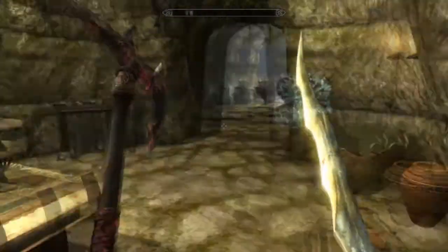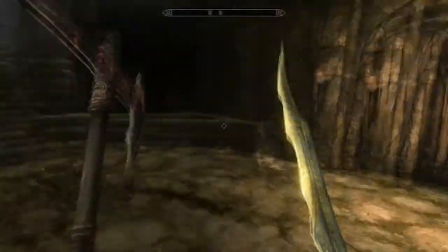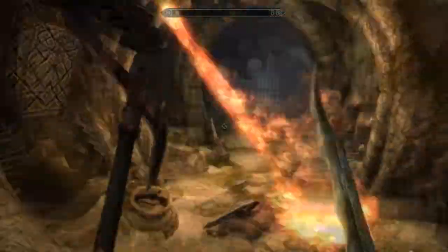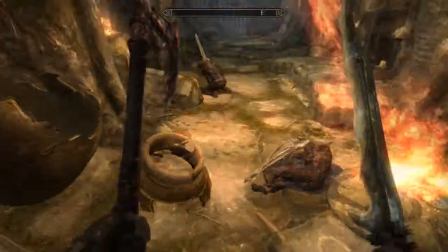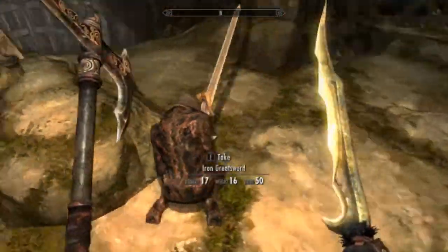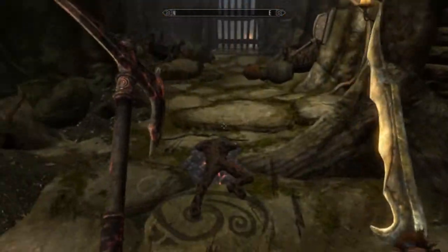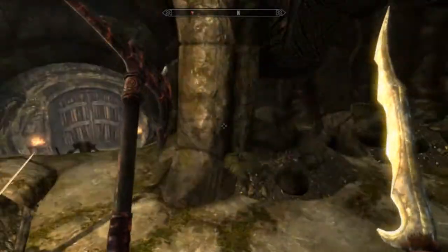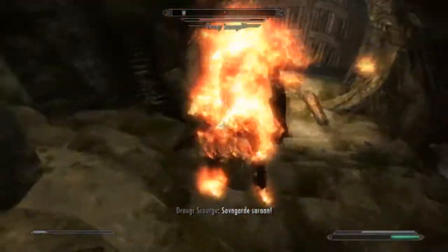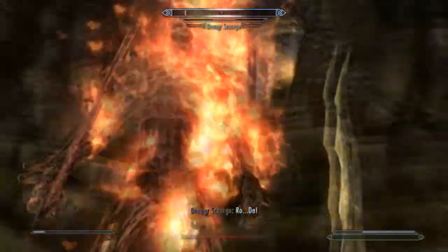What was I looking for? A way out. There seems to be a doorway here. Holy crap, that scared me. Imperial Shield - stupid Imperials. There's another pressure plate.